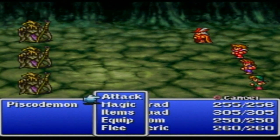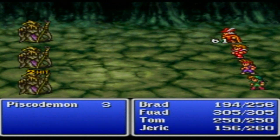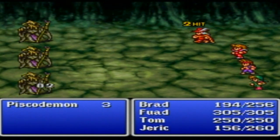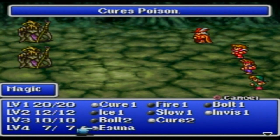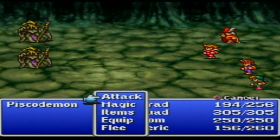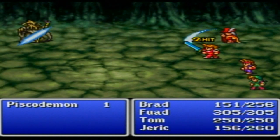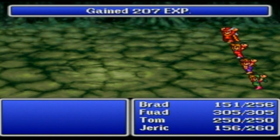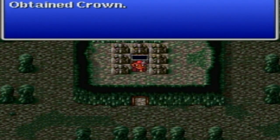This looks important! Pisco Demons — there's only three, I thought there were supposed to be four. These are the bosses! Holy crap, they hit hard and they're attacking Jerek. I should probably use magic. Oh wait, we have Asuna — I forgot we had Asuna! Well, that was the boss! He did a little woohoo with his hat. Obtained a Crown — cool!